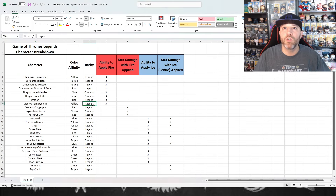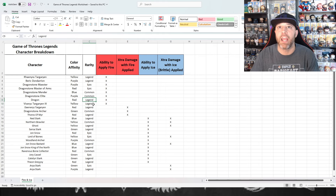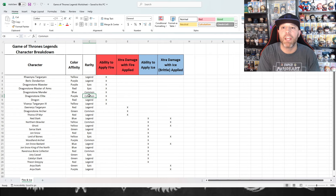I also broke this down by color and rarity. There are four legendary characters in the game currently that can apply fire, two epics, and two commons. So if you have no luck pulling legendaries, there are options to still apply fire with a fire team. For the epics we have the Dragonstone Maester and the Dragonstone Master of Arms. For commons we have the Dragonstone Mender and the Dragonstone Elite — so pretty much any Dragonstone character has the ability to apply fire.